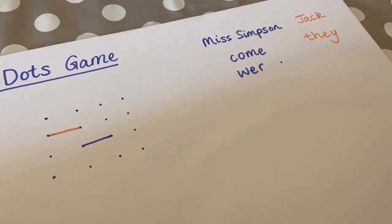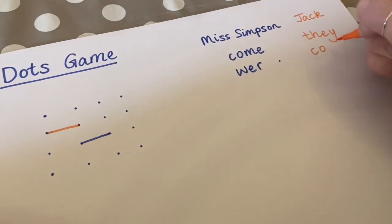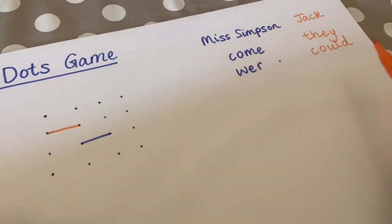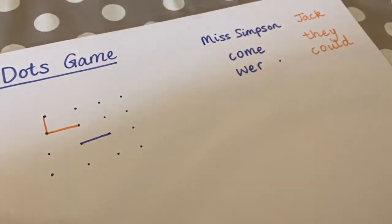So it's Jack's turn again. He's going to try and spell the word 'could' — which is a tricky one. Has he spelt the word right? Could. He has. So he gets to put a line here.